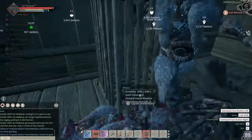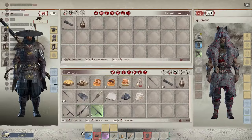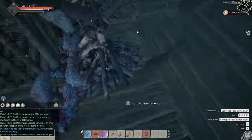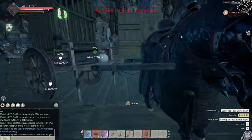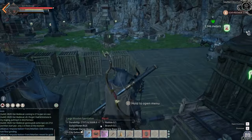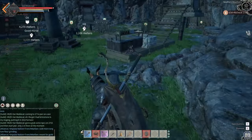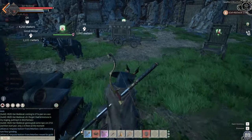NPCs have something called humiliation. When you knock them out the primary intention is to put them on a torture rack to tame them, but if you keep hitting them over a certain time, the humiliation goes all the way up and they'll die. It seems that just by leaving them in one of these NPC farms, their humiliation goes up over time anyway, so every two to three days you're probably going to have to refill them.